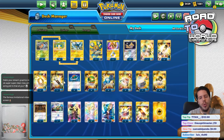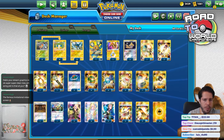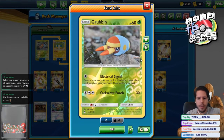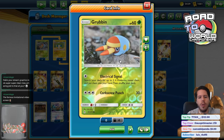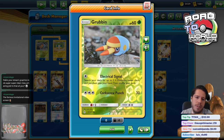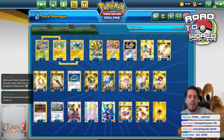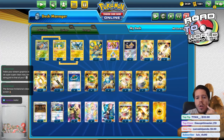Charjabugs are there to be used as energy, not to evolve into Vikavolt - that's why you have Rare Candy as well. We have our four Grubbin where we can search our deck for up to two Lightning Pokémon and put them into our hand with Electrical Signal, or we can use Corkscrew Punch for three energies and 30 damage, which is really terrible. But getting a Fighting double Charjabug or double Vikavolt sounds like a pretty good deal.